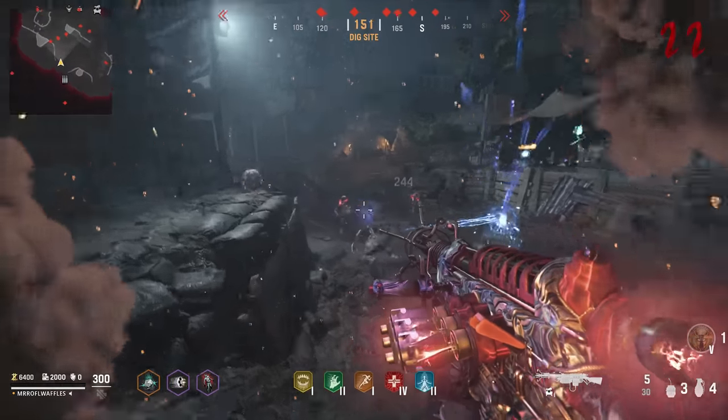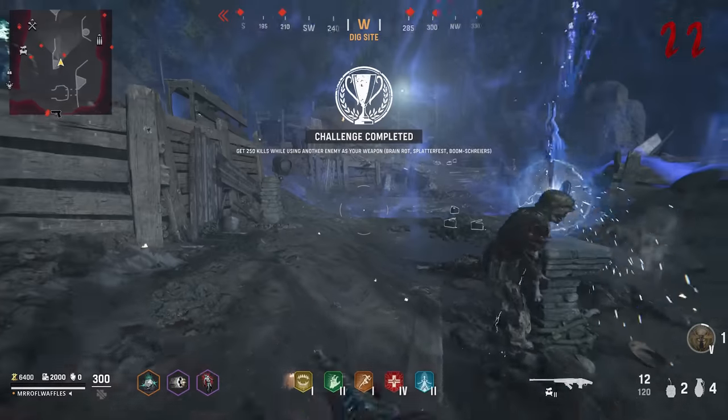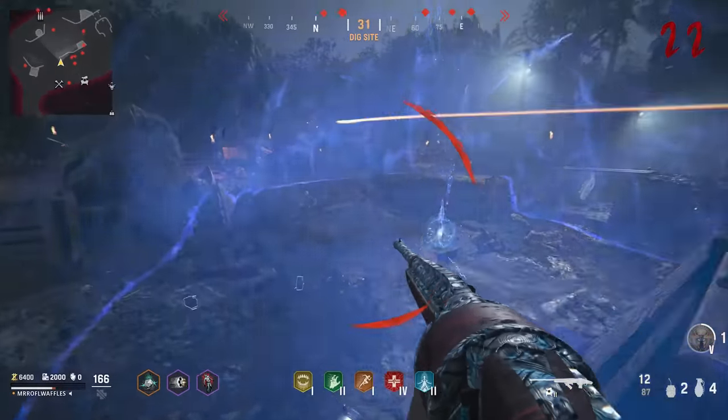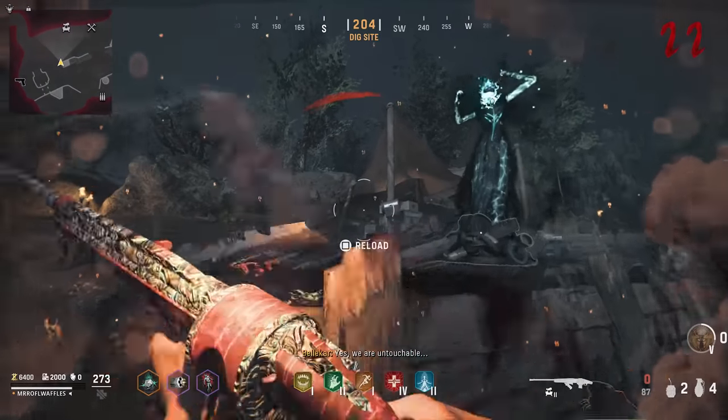For the third and final phase, it's the Sturmkriegers — the armed armored zombies — that are going to be glowing blue. Shoot those with the Wunderwaffe. It might take two shots to kill them and feed their soul in. The bubble will form, it's a damage phase — shoot her in the head and you're done.